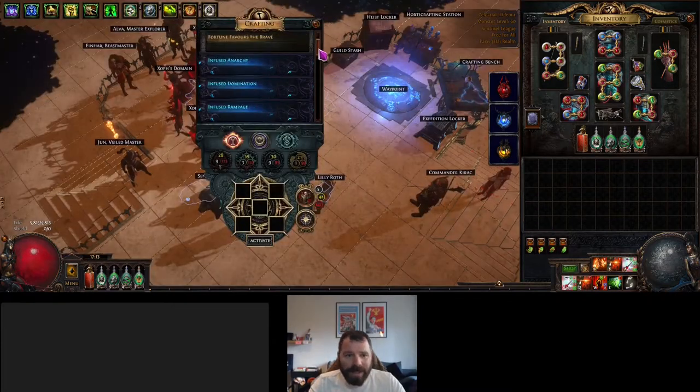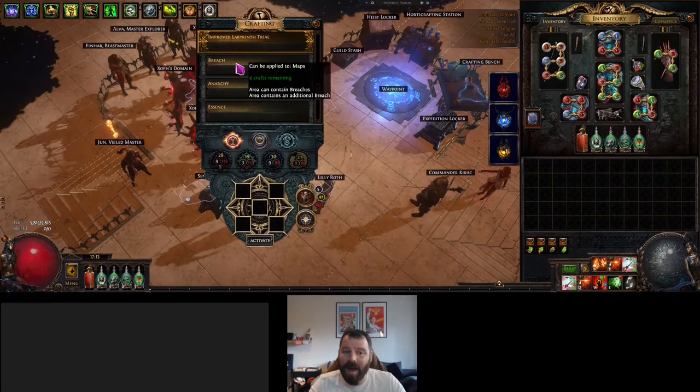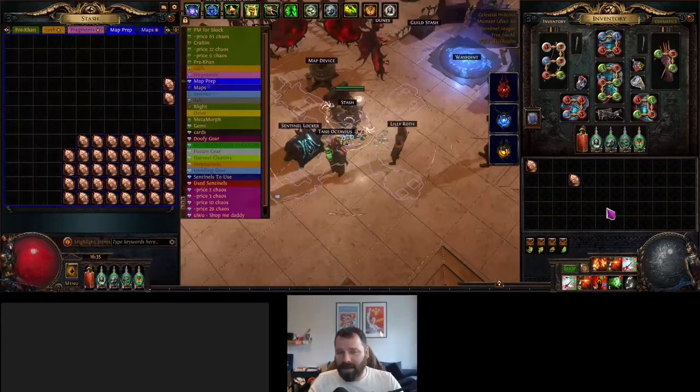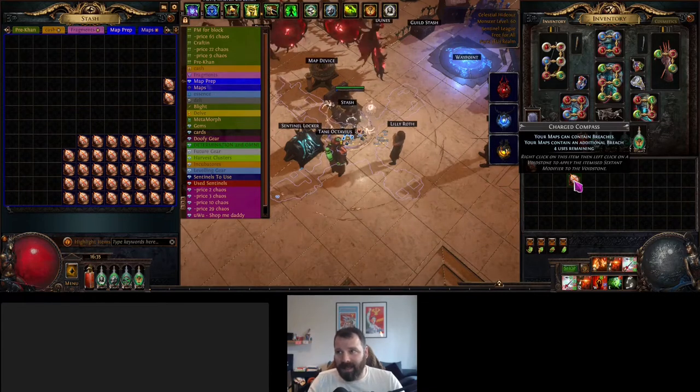We're in the Sentinel League at the moment and on the map device we've got Breach. This costs two Chaos if you're going to run it and it gives you one additional Breach — obviously you can get extra Breaches as well if you're lucky. There are also a few Compasses we can use for forcing Breach in our maps: there is a 'your maps contain Breaches' Charged Compass, and you get one additional Breach from this. Combined with something like a Gilded Breach Scarab that brings it up to four total, plus extra from the probabilities on the map device.